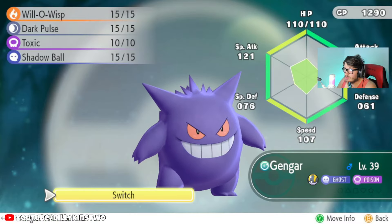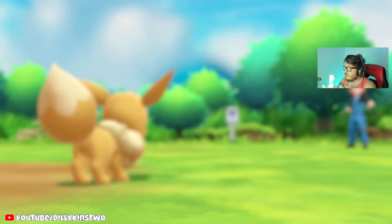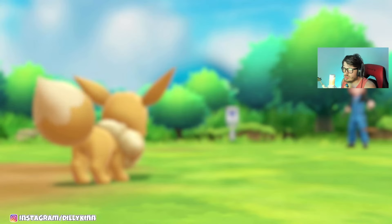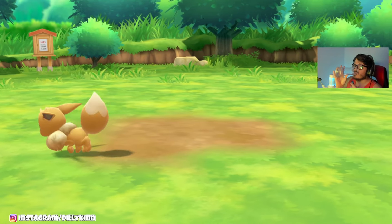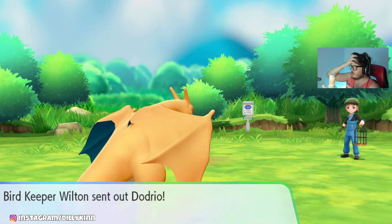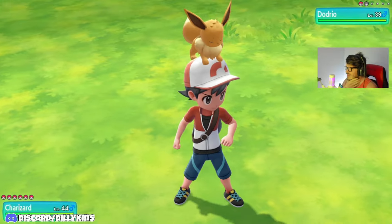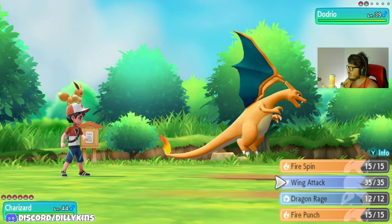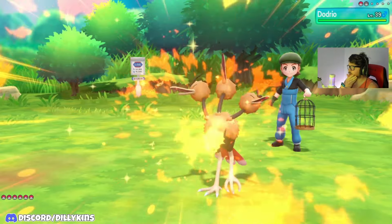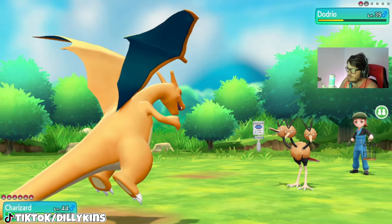Gengar has Will-O-Wisp, Dark Pulse, Toxic, and Shadow Ball. I don't really know what level these Pokemon are on this route, but we're going to swap out to Charizard here. What level are these? These are level 39s? So the battle is a little bit equally leveled — I would probably say with Dragonite and Gengar. But we definitely had to do some training.